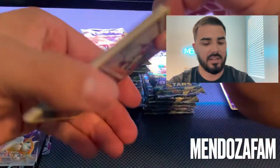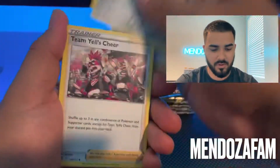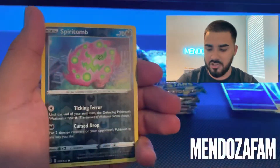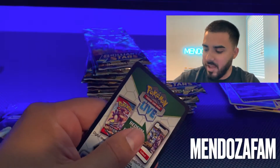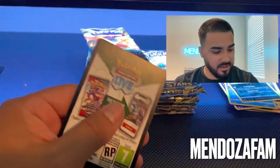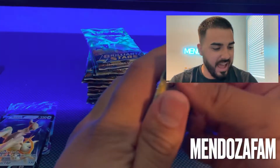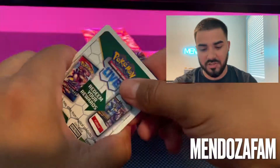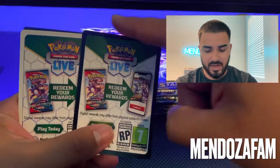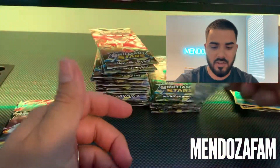We're getting a lot of black codes here, I'm super happy about it. If you guys want to know how to tell which one's a hit and which one's not — I'll show you right here. Another Empoleon. So basically the difference is: the black border cards are the hits, and the white border cards are the non-hitters, the non-rarities. Five packs so far and all black codes — so all hitters, that's awesome.